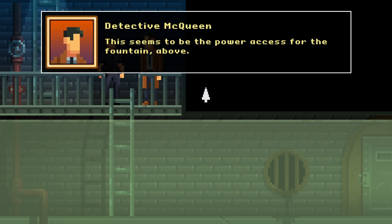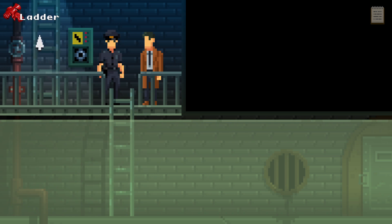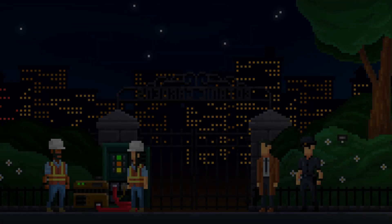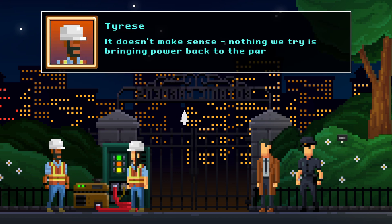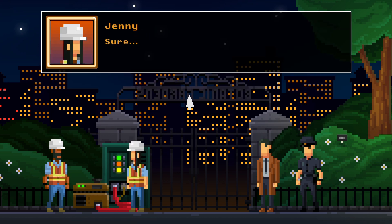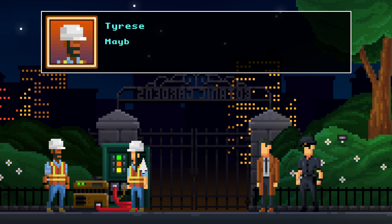This seems to be the power axis for the fountain above. Careful — if you get too near that, it'll take 30% of your earnings. Let's go ahead and try flipping the green switch. I like green. That's not good. If the city's power goes down, it would be a serious health and safety issue, for sure.